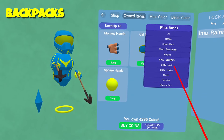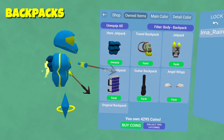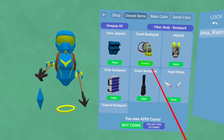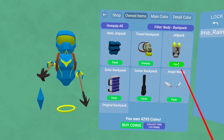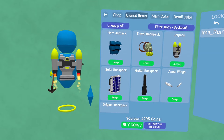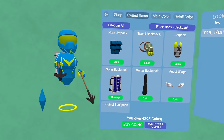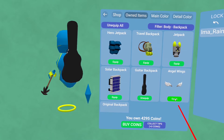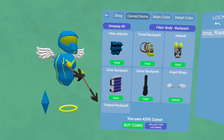Let's go to backpacks. The hero jetpack is cool — it's animated, got to like that. Believe it or not, the travel backpack is my favorite — it's like a hiking backpack which I use regularly. The jetpack's cool, it's animated. Solar backpack — what's it do? It just sits there. Same thing with the guitar. These wings I love — I wish I could do the wings and a travel backpack at the same time, that would be awesome.